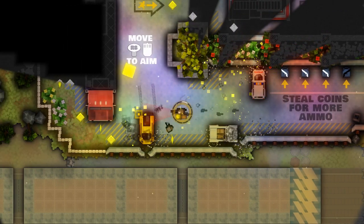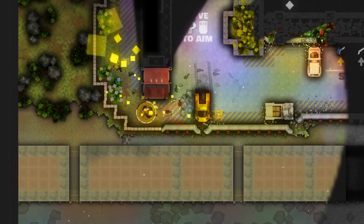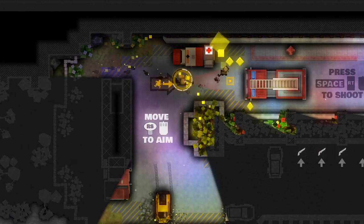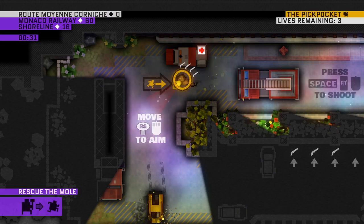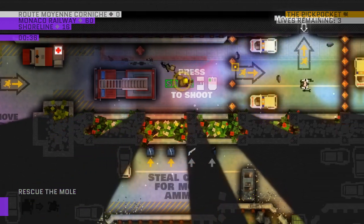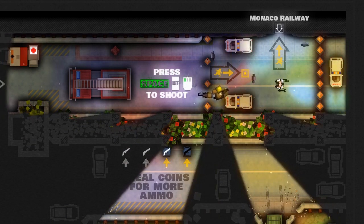The pickpocket's special ability is his monkey, Hector. Hector will run around independently of the pickpocket and grab gold. Hector is invisible to guards, so if you need to grab a piece of gold off of a civilian, you can definitely do that with no risk. For every ten pieces of gold you get, you get an extra item. Those pieces of gold are represented by the black marks around the character, and they'll light up white as you get more.